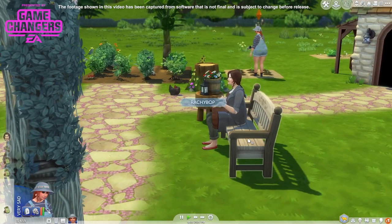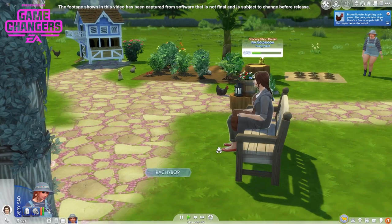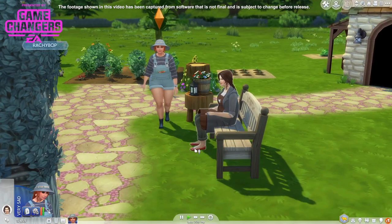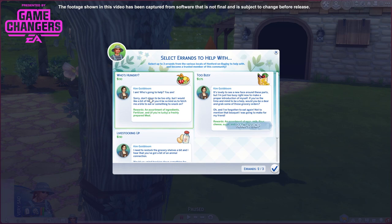We'll definitely give that a go. We can get an errand from Kim as well, even though we're still working out other errands. Oh no — the brown rooster is getting on. Heck, aren't we all. So here are the errands we get from Kim initially.